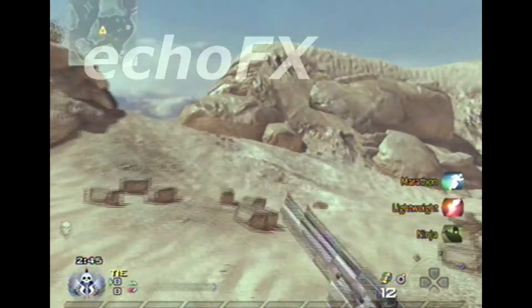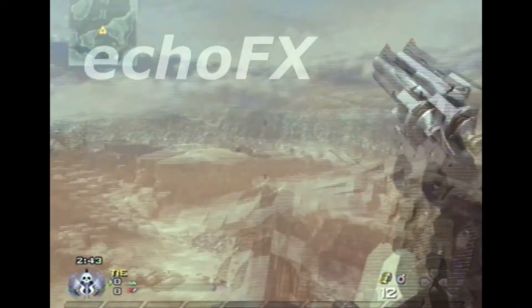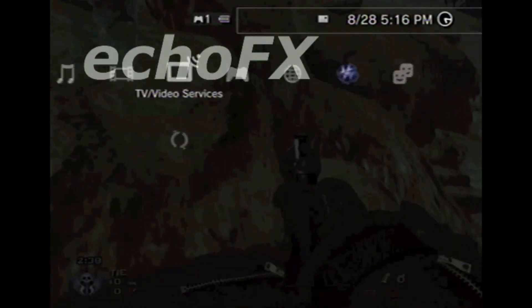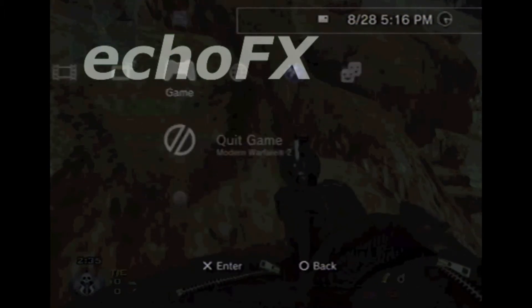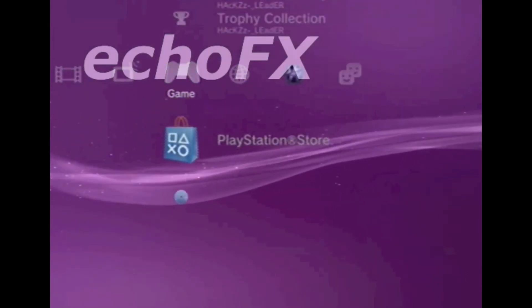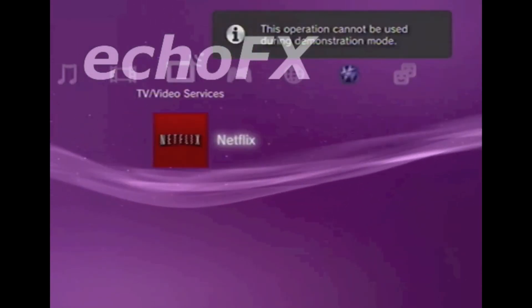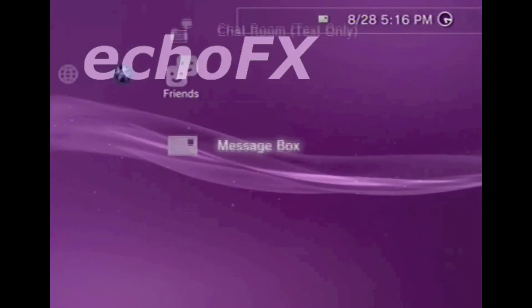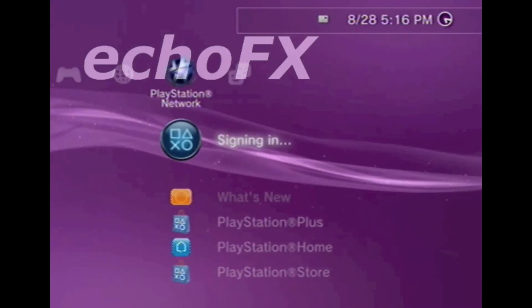So I'm going to show you the package files to prove to you it's me on my system. Here I am in the XMB menu. The demonstration mode is there, so that proves that I'm in it. And this also proves it too — you should know it's me.